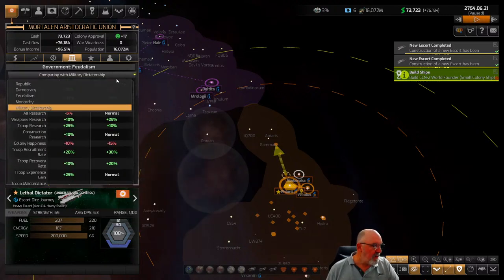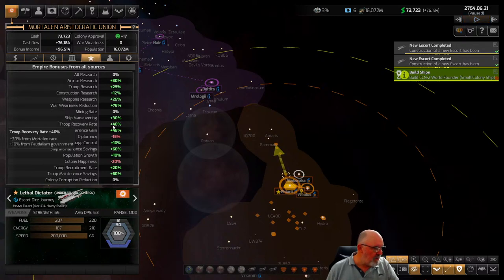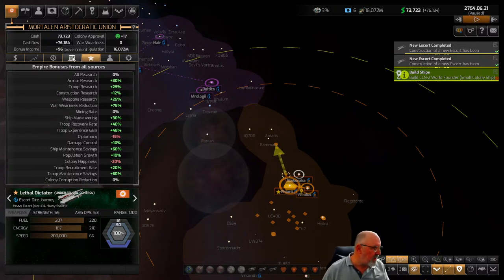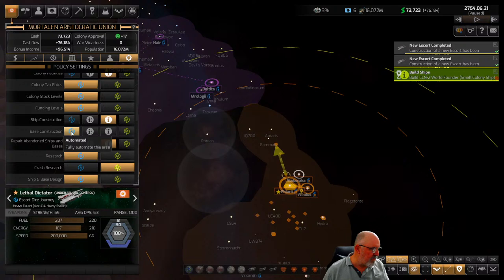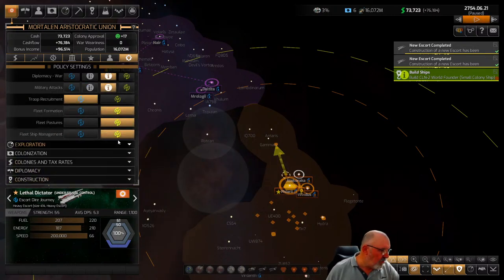Every single government type has been tweaked, including ones we can't see here — just be aware of that. This just summarizes the different bonuses. War Weariness Reduction is plus 75 — we've got 40% because we're playing as the Mortalins and 35% from feudalism government. With our automation settings, I have base construction set to automation. Because I'm swimming in money, they can just build what they like. I've turned all fleet formations, postures, and management to manual because that's what I enjoy, though the game does a good job of designing ships and managing fleets.